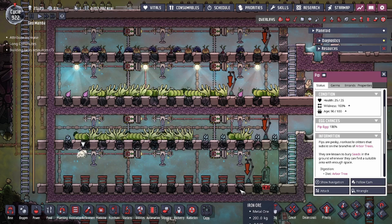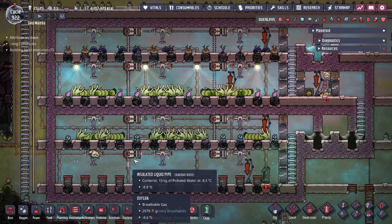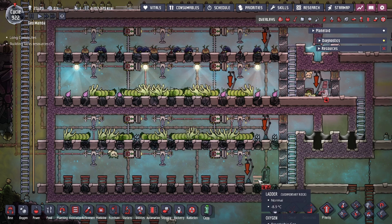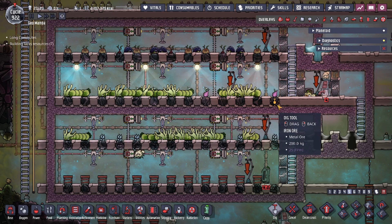For this bottom row that hasn't been planted yet, use ladders on top of the natural tiles and put seeds in the refrigerator — I'm growing sleet wheat here. The pip will take care of the rest. Once it plants on one tile it will want to move to the next, so remove the ladder and continue right to left. The spacing between rows is always four tiles — it may look like three, but compared to the next row of natural tiles it's four.